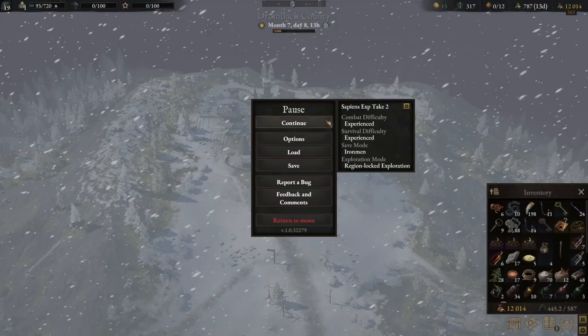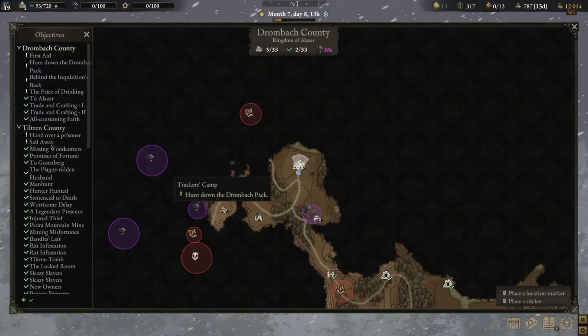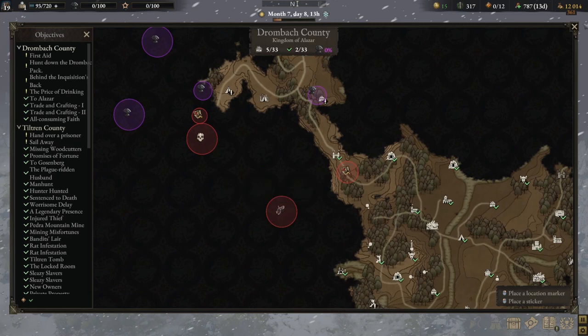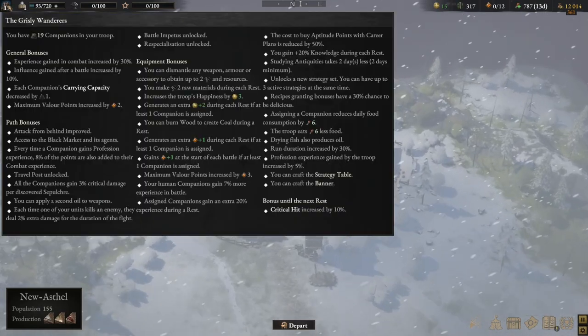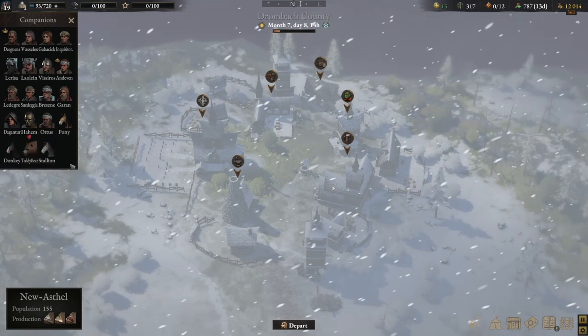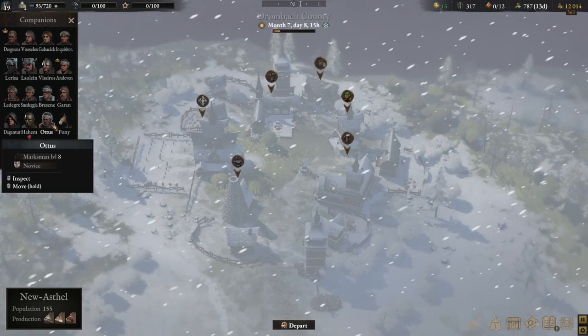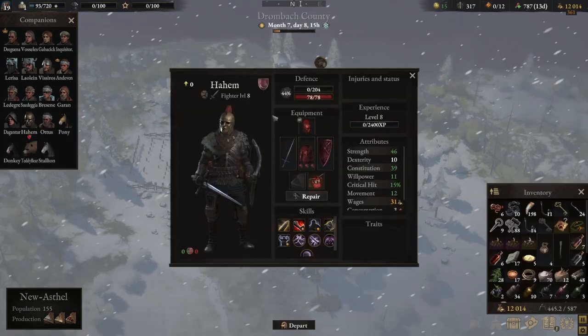Hello everyone, welcome back to another episode of Wartales Season 1. Just a quick recap of where we left off: we did a couple of bounties, one really, and helped with bandits trying to rob merchants. We got eight allies. Now we'll keep trying to progress and level up our companions because they're a bit low. We did hire two new people - one for range archer and the other another swordsman fighter.